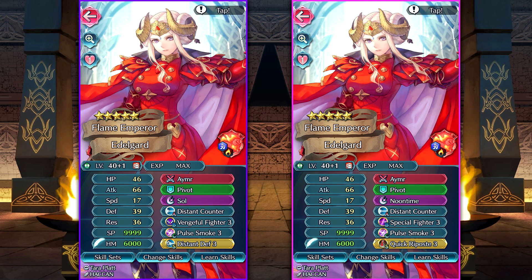Edelgard's defenses are so insane. With that minus 6 attack she inflicts with Aimer, it's so crazy — this unit can be a player-phase beast or a defensive juggernaut. She's one of the most perfect units in the game. Really, the only thing bad about her is she's an armored unit — she can only move one space a turn, and she's susceptible to all of those effective against armor weapons, which unfortunately there are a lot of. But Edelgard can totally make do, and she is absolutely gonna be a unit to watch out for.